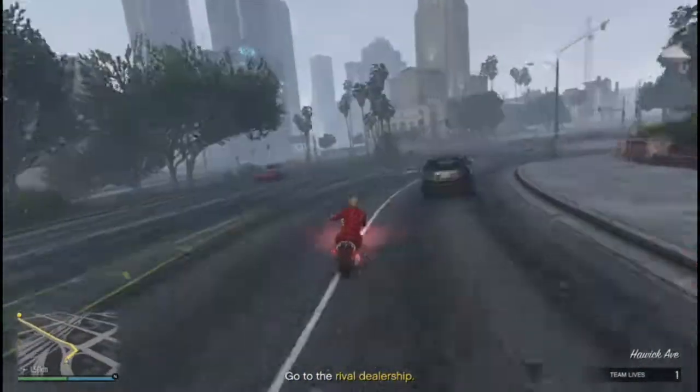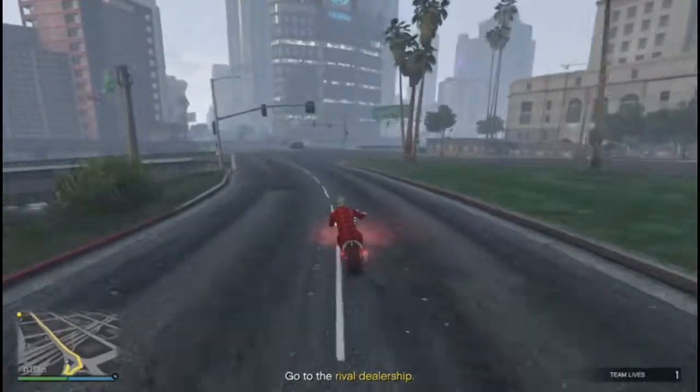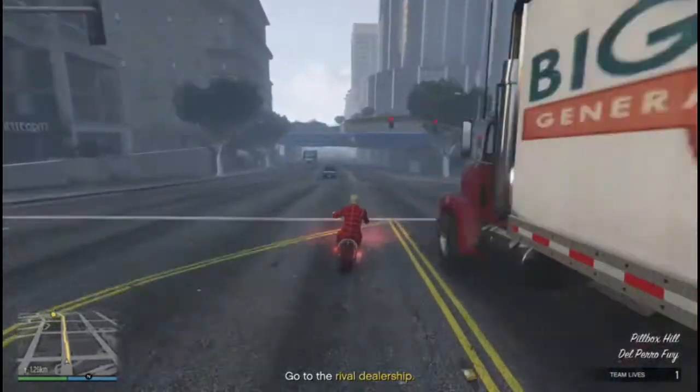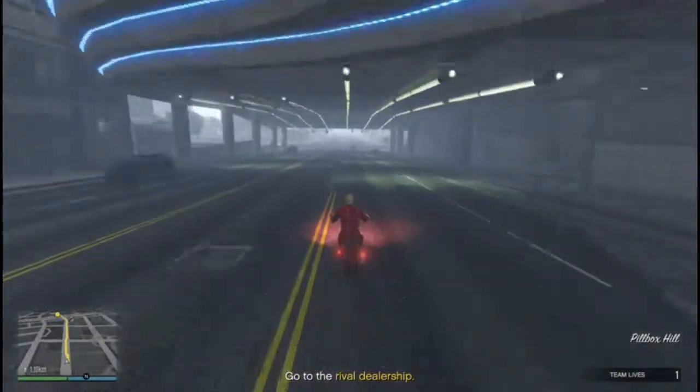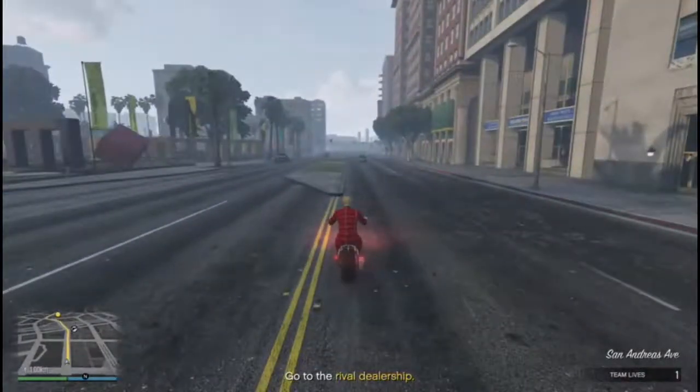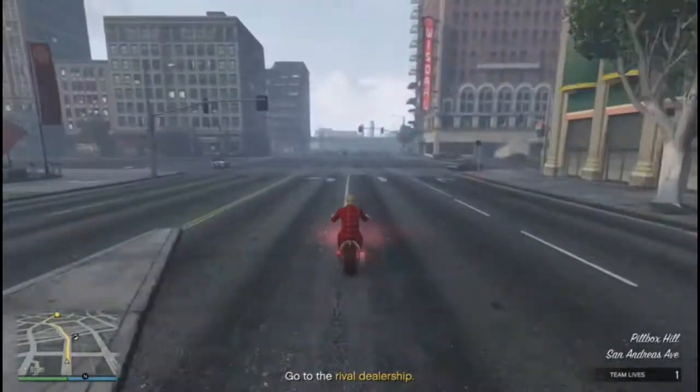If you have a stack of chips burning a hole in your back pocket, feel free to stop by the casino store in the Diamond to do some conspicuous consumption. There are artworks from OzBisset and D-Red that you can use to festoon your penthouse properly, as well as exclusive decorative pieces from brands like Bigness and Broker.